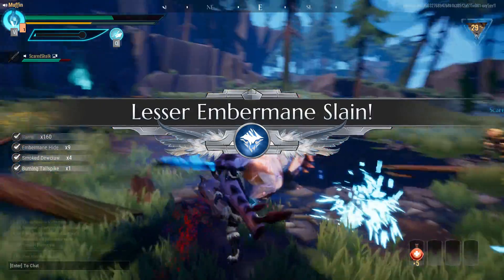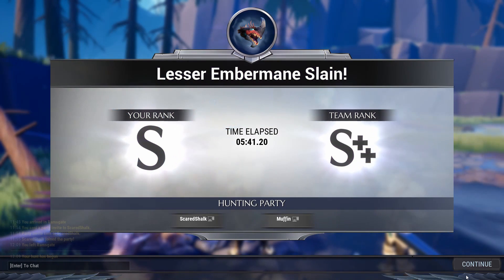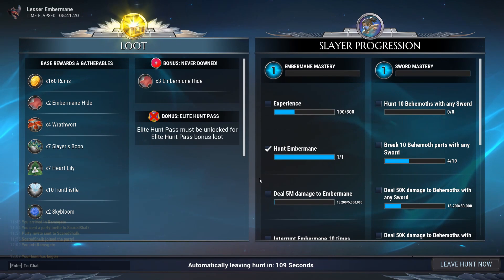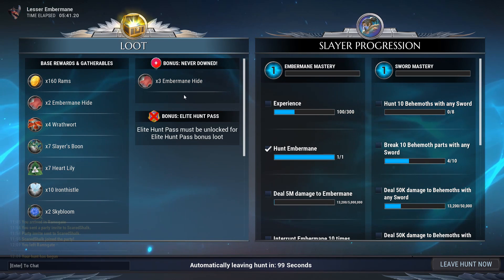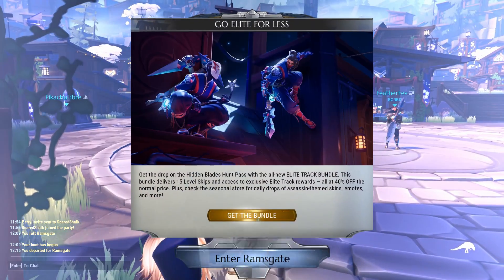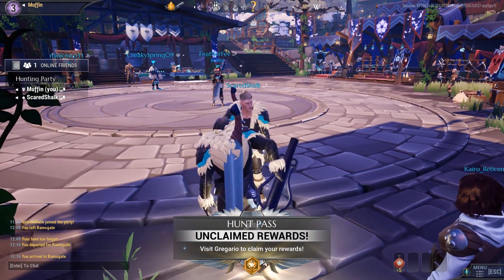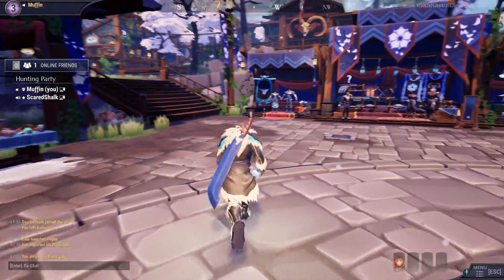I just leveled up, but he's not dead. That's our Embermane's slide. Oh wait, he finally died. What was that percentage thing? I have no idea — I thought it was like his health. Your rank S. Team rank S++. So two S's plus puts an S++ on the team rank. I got S right there. Elite hunt pass once unlocked. Embermane hide, I got a bunch of stuff. A bunch of break parts. Leave hunt now. There you are, now we're finally — I'll just enter Ramsgate.